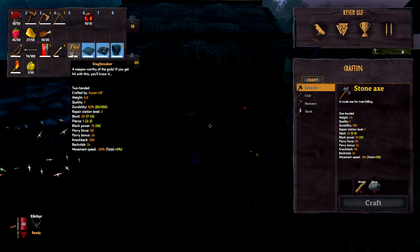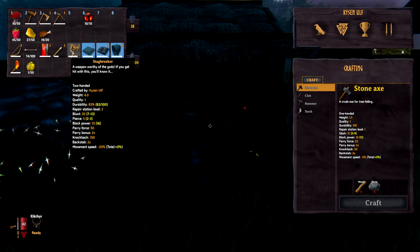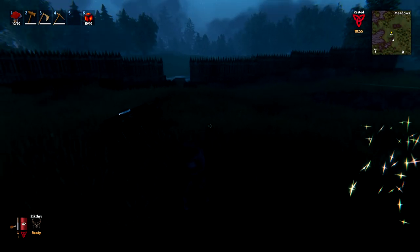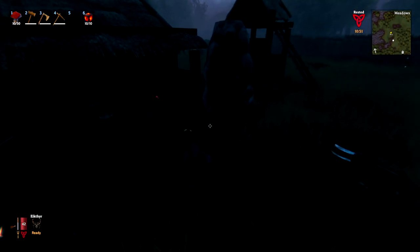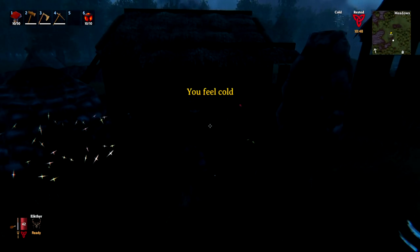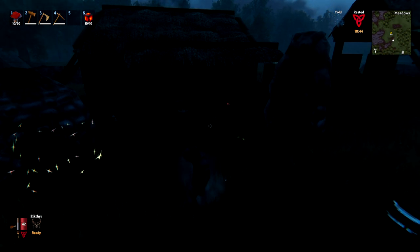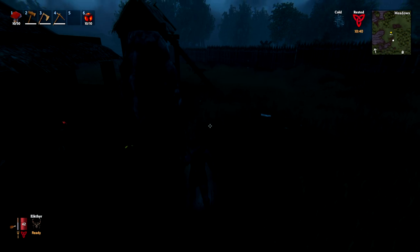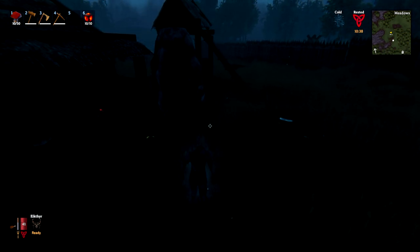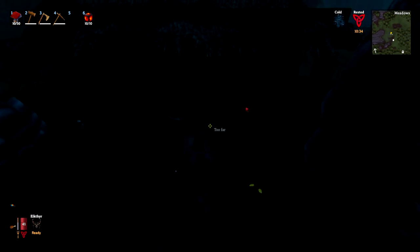You might also want to consider the Stagbreaker hammer. The Stagbreaker is a bit of a two-way thing — not only does it do a fair bit of damage as an early game weapon against multiple mobs, you can smash the floor and it will attack multiple mobs at once. It will also take out skeleton spawners which you sometimes find in burial chambers, preventing more skeletons from spawning. Do note that if you destroy the spawner it won't respawn, so if you want to farm skeletons later, you may want to keep it.